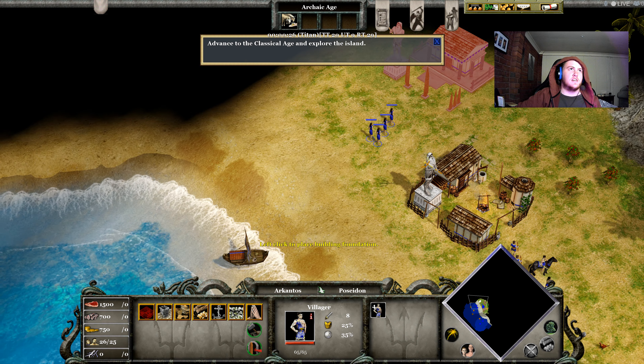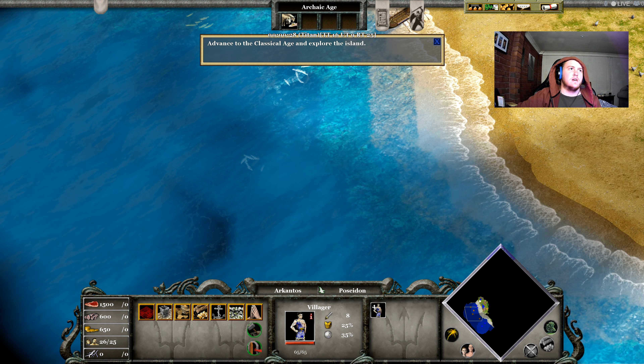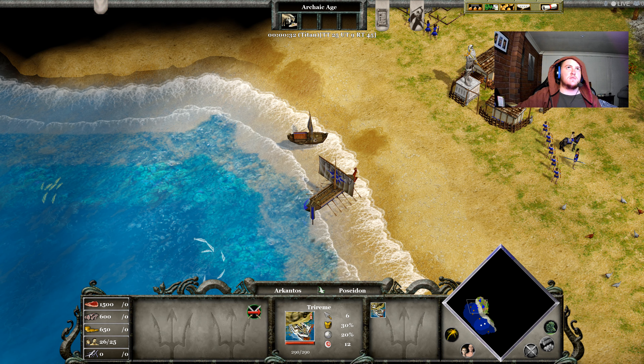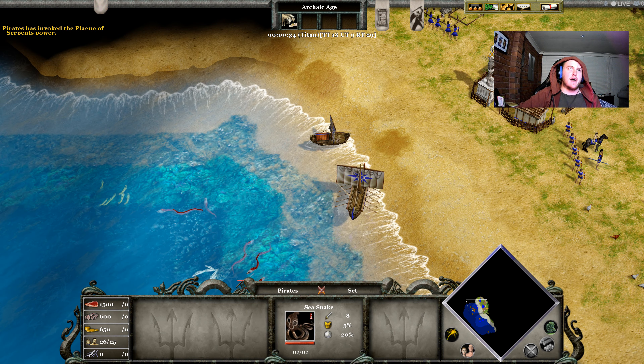Alright, get a temple up and running. Get your ships back because they are about to — yep, they're about to do that. Get your archers over there just to give a helping hand. Just take care of them. Get a few houses going.